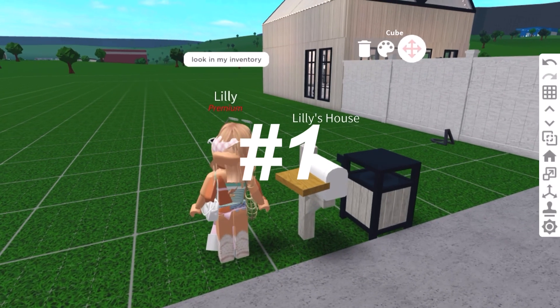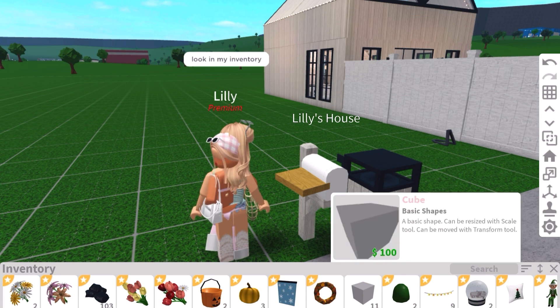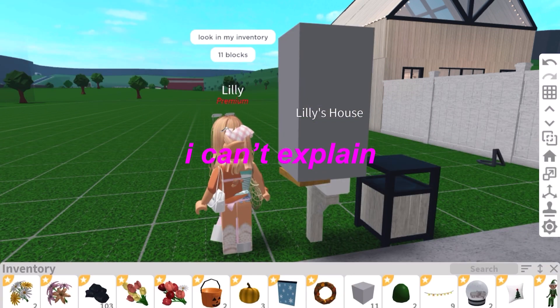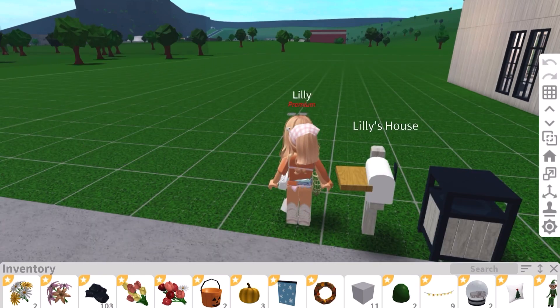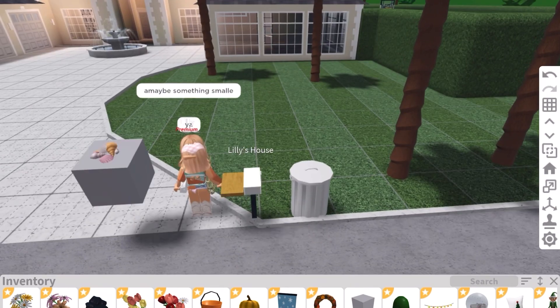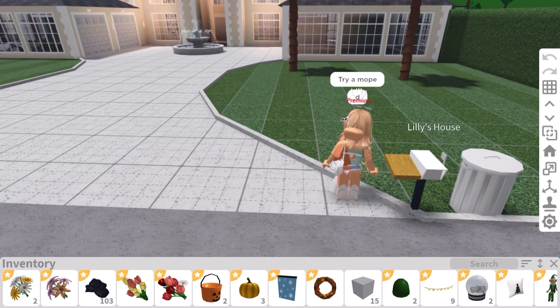Number one: my friend Lily made the idea for this video, so thank you to her. This is a glitch where you can put any small item into your inventory. What she did was put a little structural thing on the mailbox, then transformed the item over and deleted it — and as you can see, the cube went into her inventory. We tried it with seashells too, just put them on top of the cube, deleted the cube, and they went into her inventory.